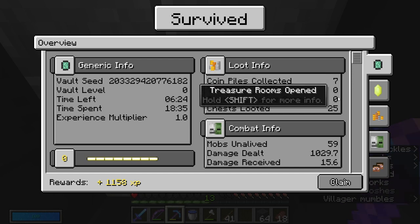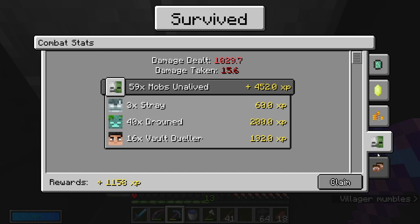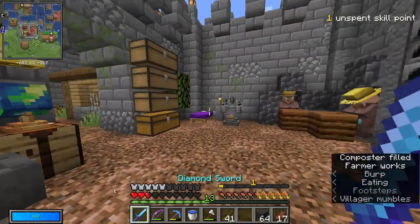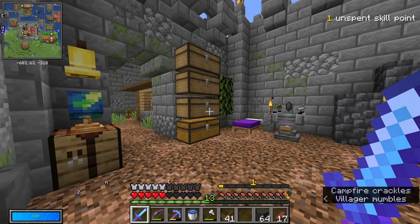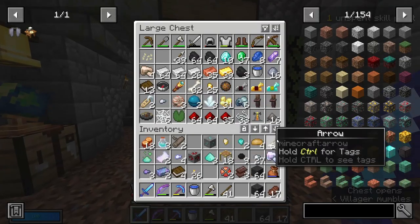I gained a level! Seven coin piles, 25 chests, 59 mobs, one trap — yep, that was a mob trap. That was hard. I killed a lot of mobs. That was scary. That was scary and fun. I have a skill point — I can take heal. I'm taking heal with my first skill point.